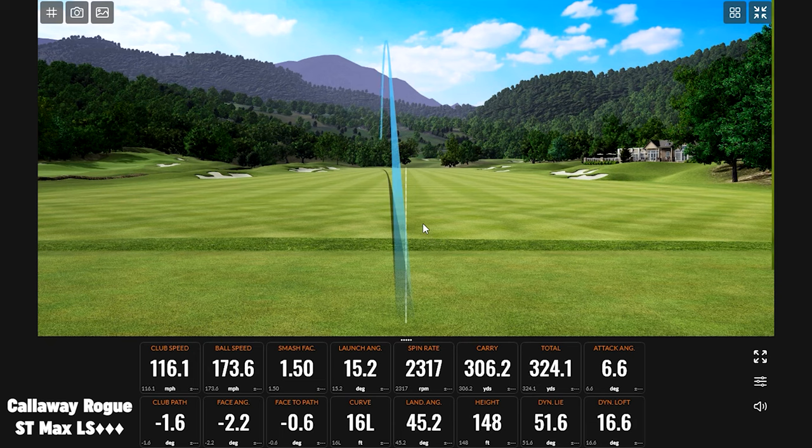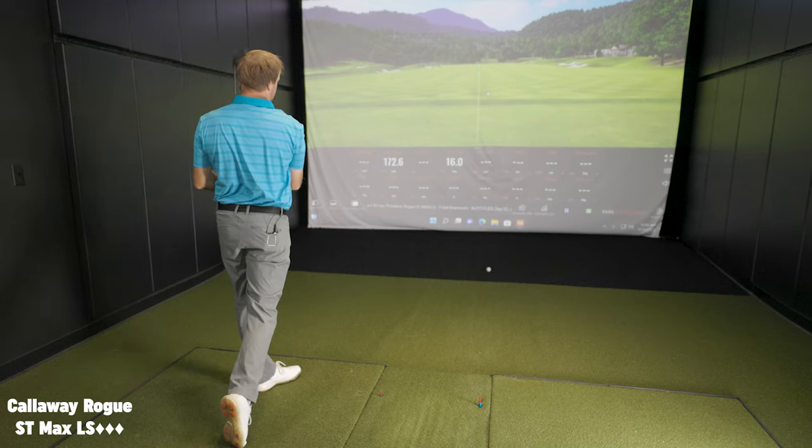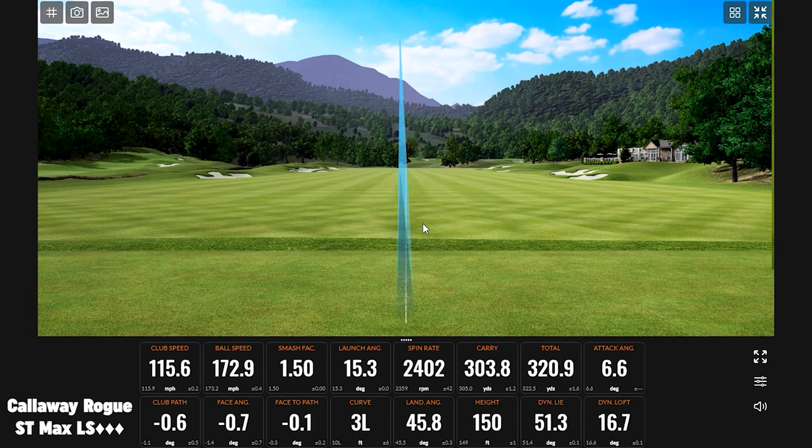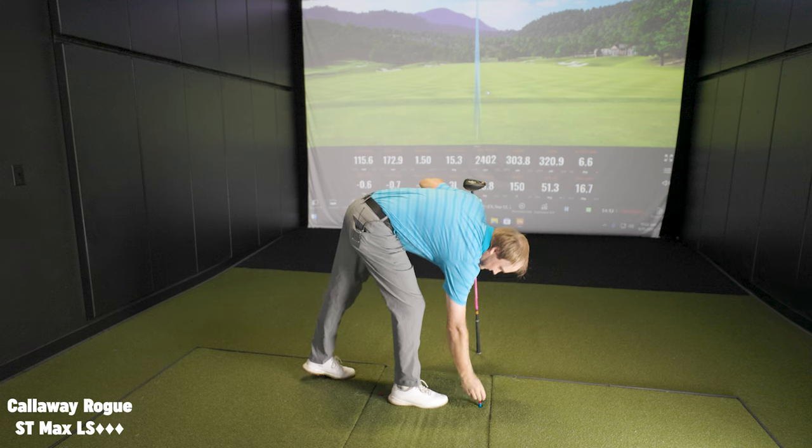Pretty straight — very straight. We did pick up a couple miles per hour in club speed, and ball speed too. Spin just came up a touch. I'm getting a little more club speed, a little more ball speed, but what's really interesting is with this shaft it's spinning more. One point five smash factor both times, but we're significantly seeing about 500 RPMs more spin. Could be the length influencing a little bit of dynamic loft. I bet the numbers show we're a little bit higher launch with this shaft.